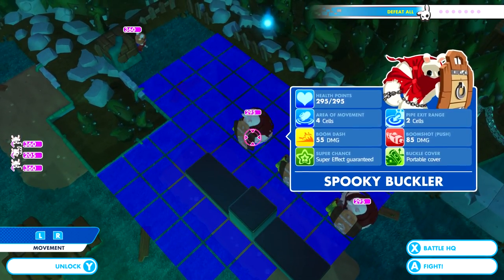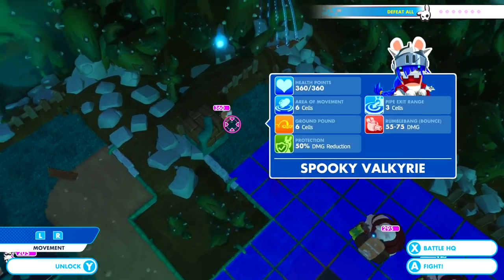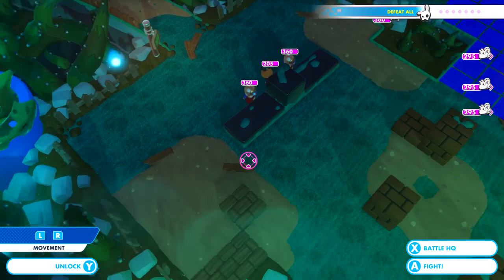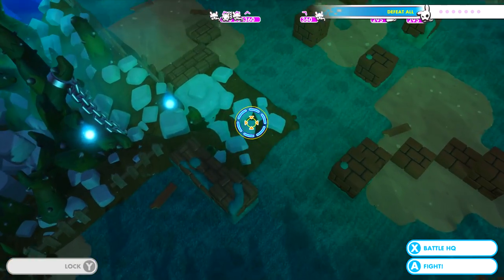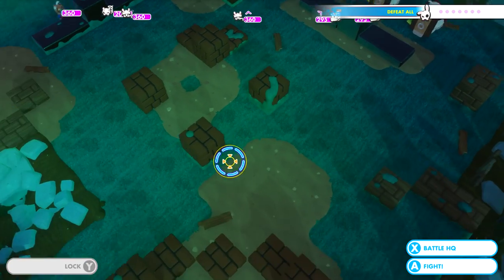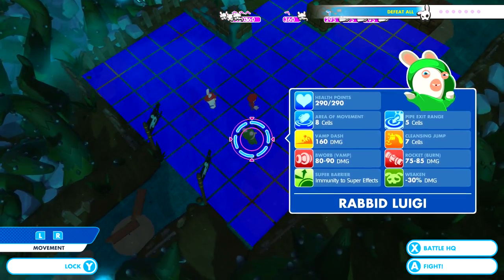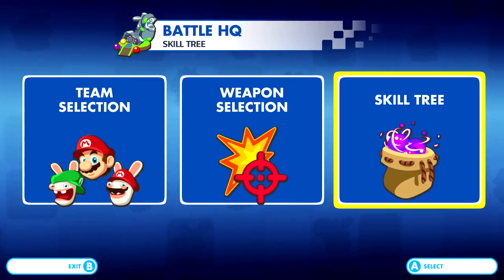I think if we just stay out of range of these guys for the first turn, they're not a threat. I think we can get rid of these guys turn one. We have Rabid Mario for his shotgun. Rabid Luigi has immunity to super effects, and these guys get super effects guaranteed, so he's going to come in quite handy. He also has the Vamp Dash, which allows us to peg everybody with vampirism. We've got double Vamp Dash on him.